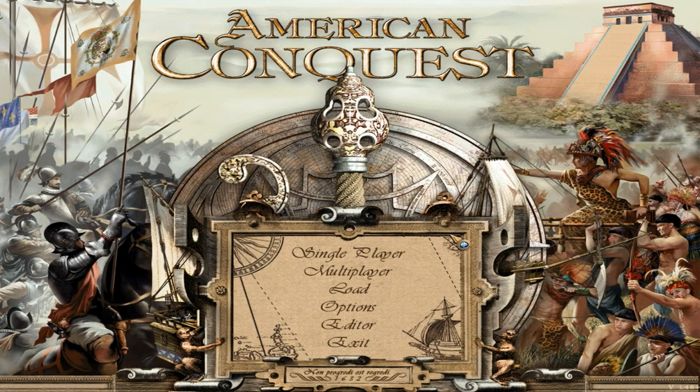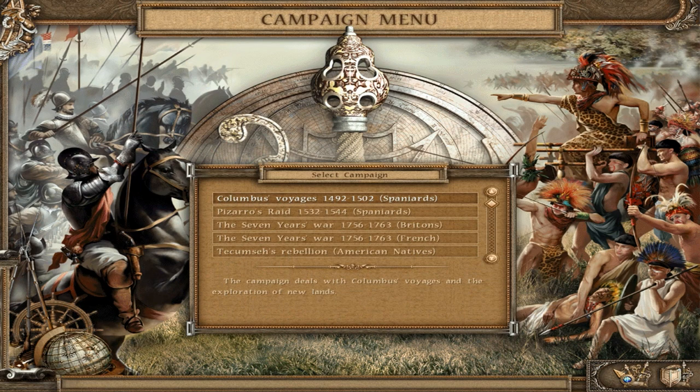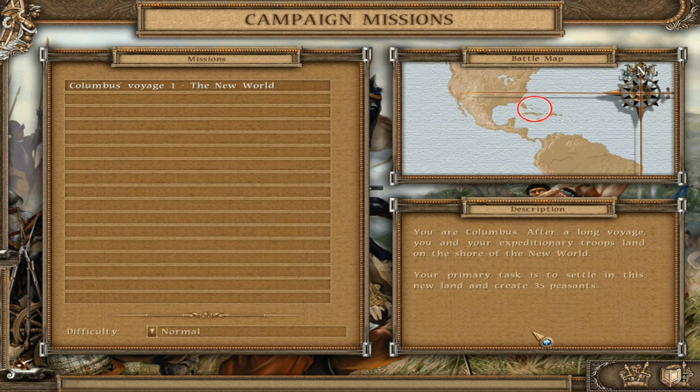We are going to complete the first mission of what I guess could be considered the tutorial campaign. This part of the game focuses a lot on the voyages of Christopher Columbus from 1492 to 1502. Missions do have an intro that involves quite a bit of voice acting, so I'm not going to talk while that is going on.